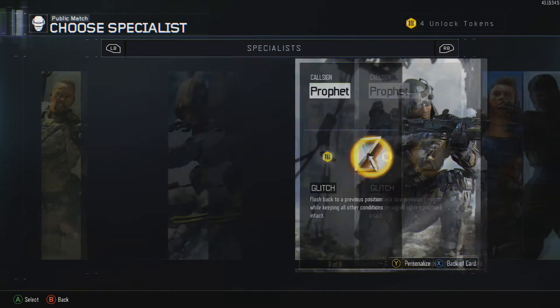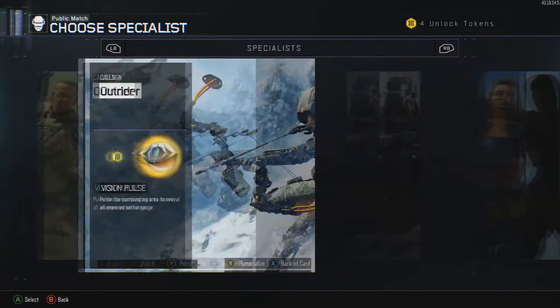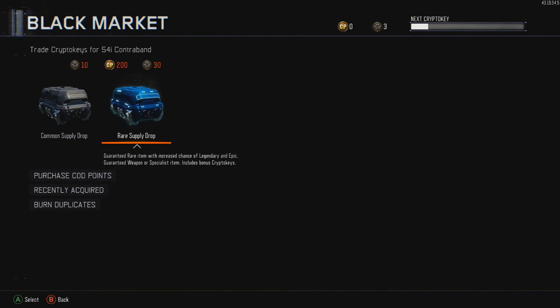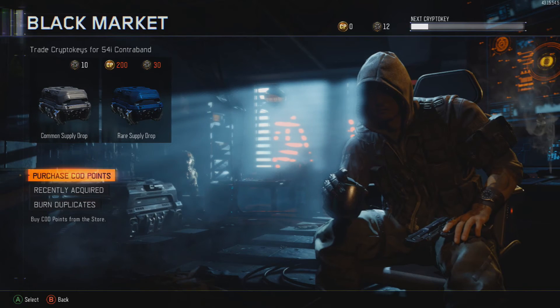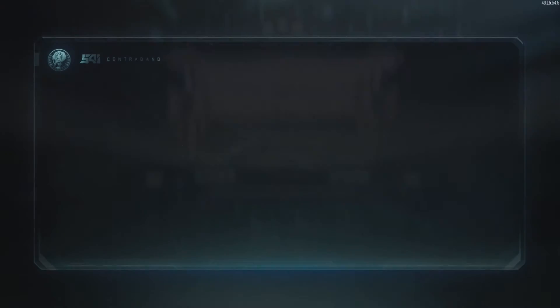I don't think I have any headgear I can actually view since I recently prestige'd at level five, so I'm not high enough level for that sort of stuff. Let's burn some duplicates — five duplicates, two commons, three rares. I can have enough for one more supply drop. This is probably going to be the last one. What could we get from this last one?